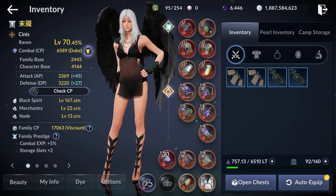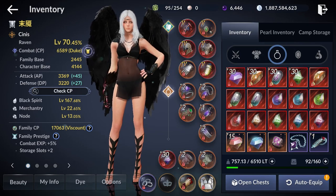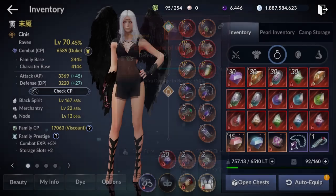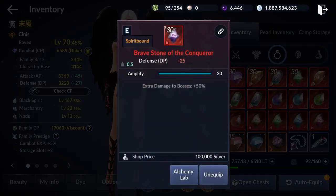So how this trick works — you need two things. First, you need an alchemy stone called the Brave Stone of Conqueror, which gives you a plus 50% extra damage to bosses at max level. The second stone you need is the Shiny Alchemy Stone, which gives you extra gear drop rate. At plus 30 max level it gives you plus 10% gear drop rate.